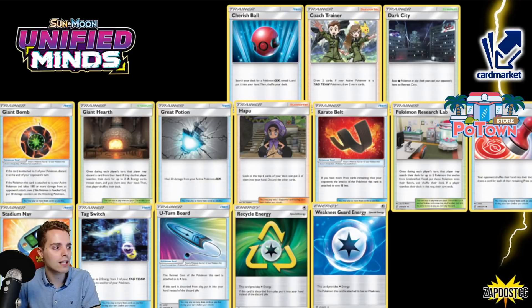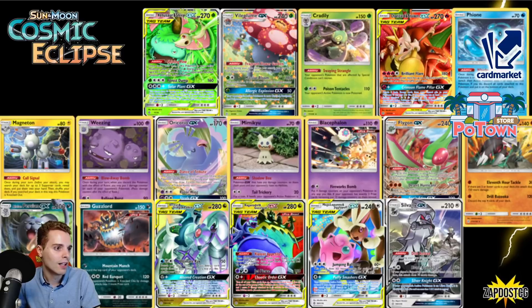The Stadium Navigator saw a little bit of play in certain decks but not too much as of late. Tag Switch again — for tag teams — and there's a lot of tag team support here: Coach Trainer, Tag Switch, Great Potion. U-Turn Board is very good in decks that want to hit and run, because if it gets discarded you can actually get it back. Whimsicott will actually cry in a corner now because it's not able to get back its U-Turn Board. Also Recycle Energy is gone.